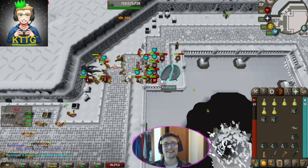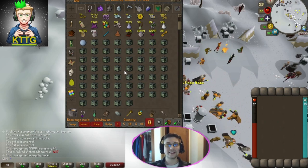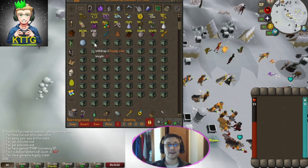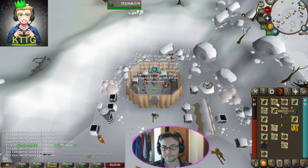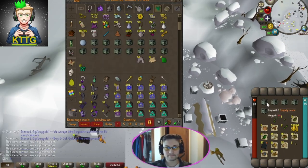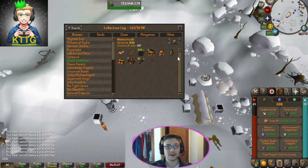Back at the bank and we managed to get 60 supply crates from level 98 to 99. Let's open them up and see if we can get Tome of Fire or the axe — the only two we're missing. The final supply crate and unfortunately no Tome, no axe. That's all we're still missing in the collection log.